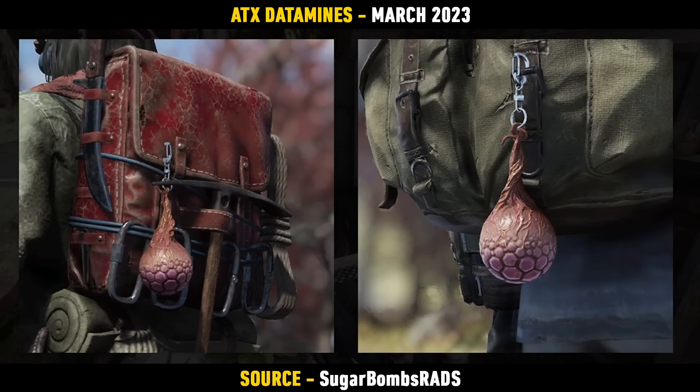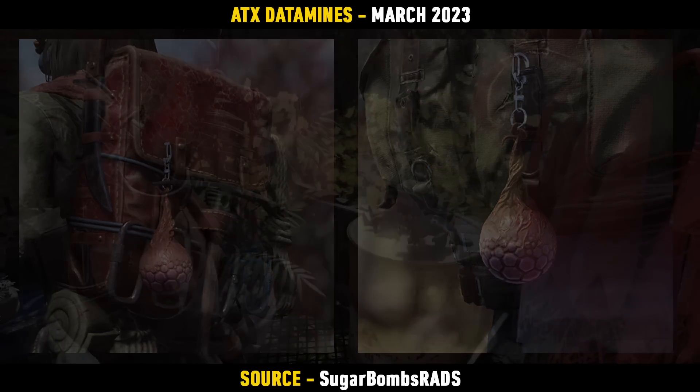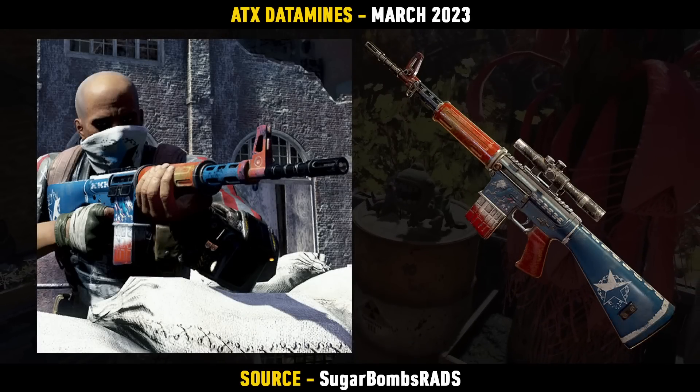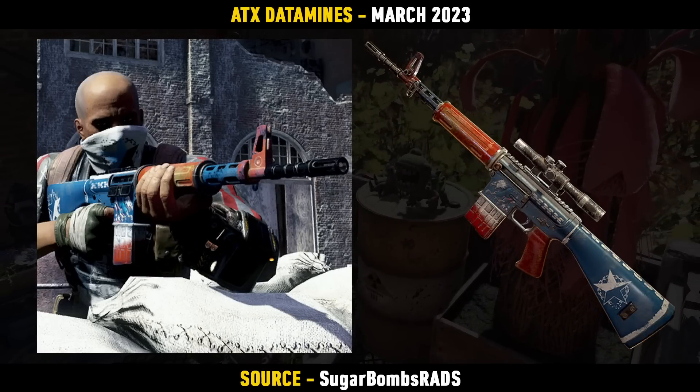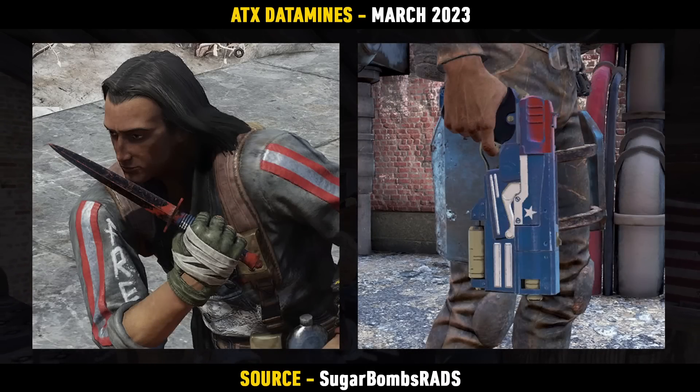There's a new backpack flare called the Purple Mothman Eye. Definitely a kind of weird one, but it's really cool, so looking forward to that. More Free States weapon skins on the way — there seem to be quite a few of these, and these are going to be for the Handmaid, the Knife, as well as the 10mm Pistol.